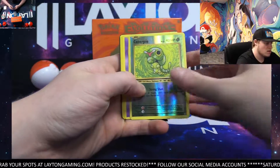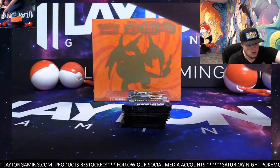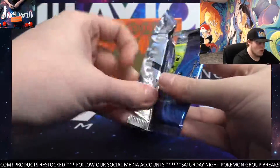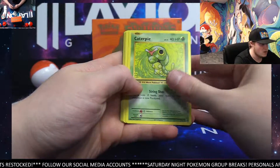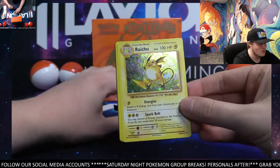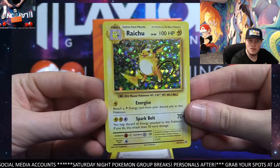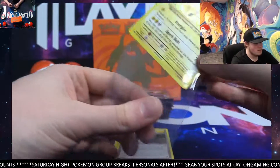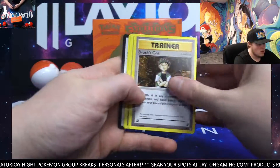Caterpie, reverse Mewtwo — Mewtwo's gonna be the rare, not bad, always take a Mewtwo rare, code there. We had a holographic Charizard for you earlier Nicholas, that was awesome. Another Raichu — we're on a Raichu hot streak here. Holographic Raichu, pretty cool one, not bad at all. Very nice Raichu holo.